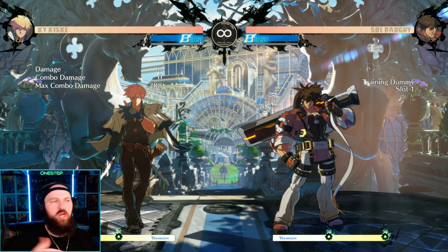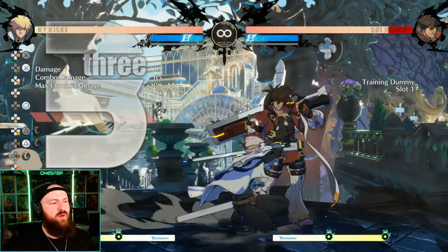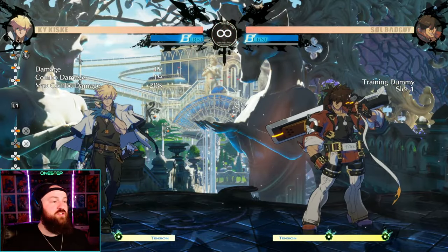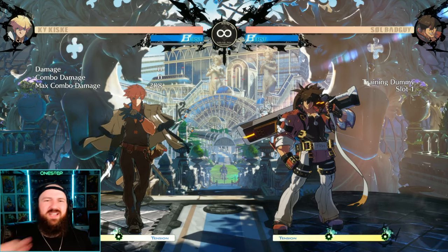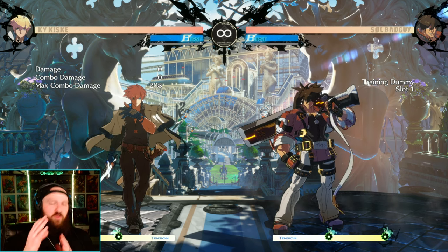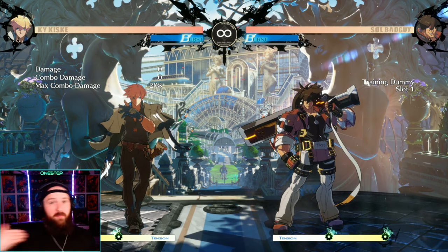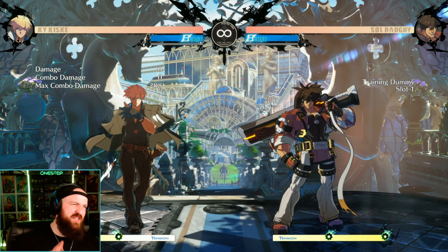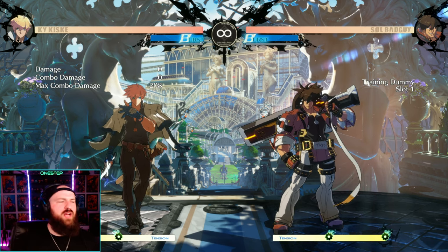Purple Roman Cancel is mainly used to help you recover if you miss a hit or are a little late on the red Roman Cancel. If you do the same combo but a purple Roman Cancel after, it lets you recover faster, making you safer. So if you realize a move isn't safe, do a purple Roman Cancel and then backdash or whatever you need to do to recover.